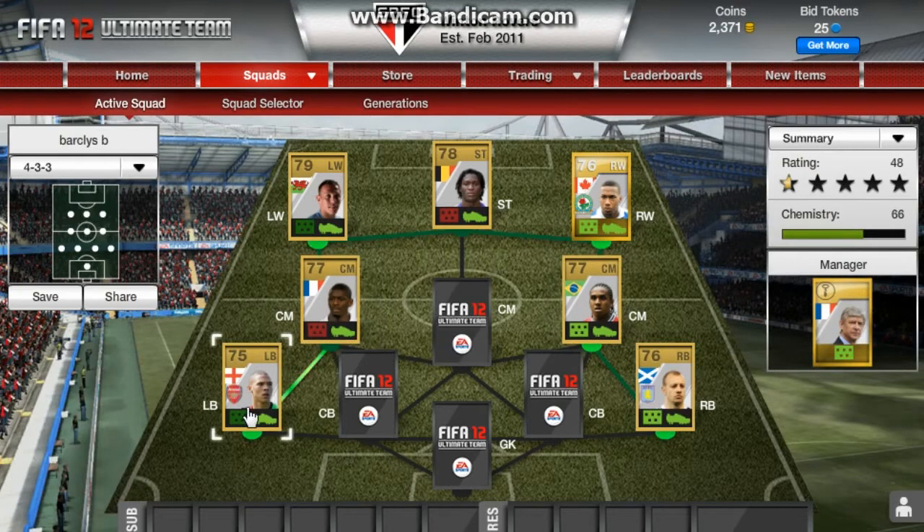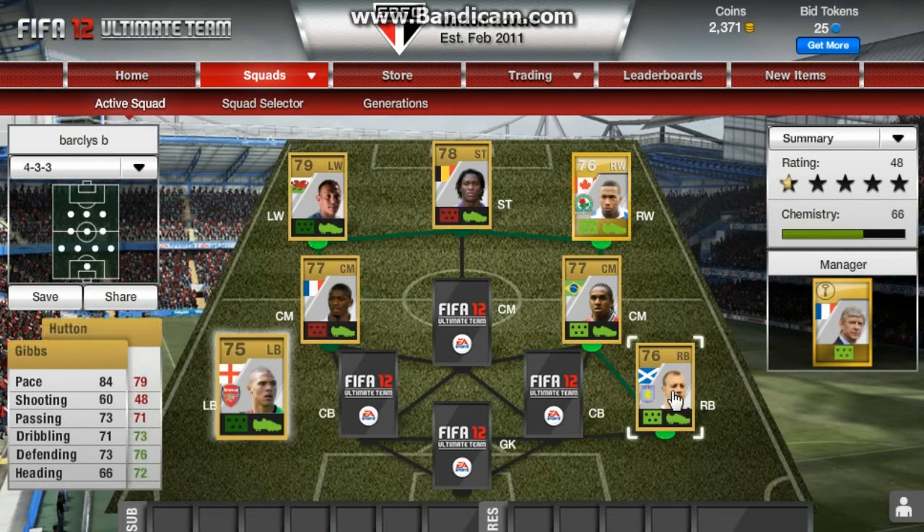We've also got Anderson and Diaby — don't ask me why I've done this, I've really wanted a team like that. And then we've got Gibbs and Hutton.